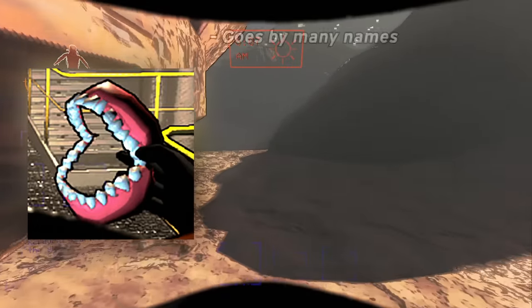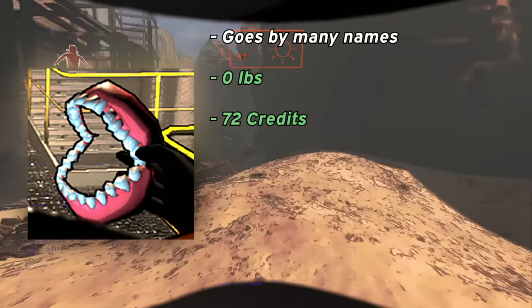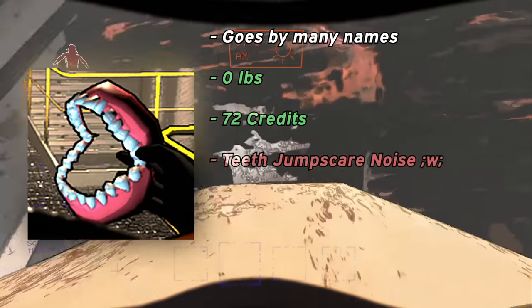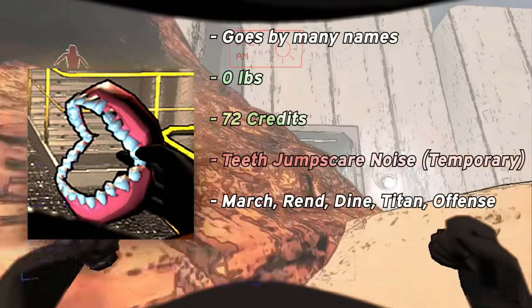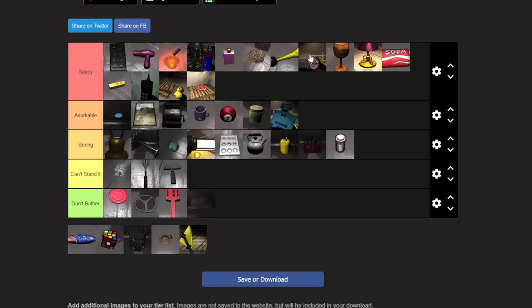Teeth — teethers — toof. They're really good. They weigh nothing, are worth 72 credits, and chatter a whole bunch when you initially pick them up. It's similar to the robot toy, except these dentures only do it for a brief moment. The fact that they're pretty common on both intermediate maps and all three hard maps makes the Teeth an easy S tier for me. I love finding these.